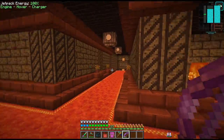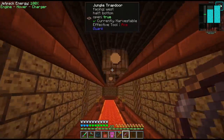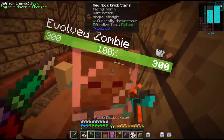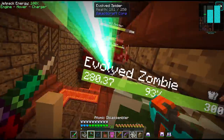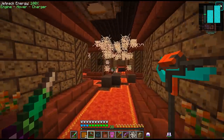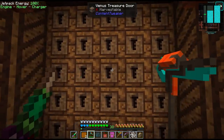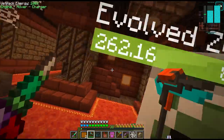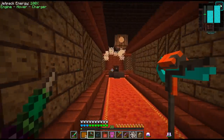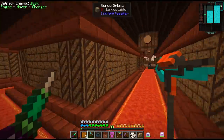Looks like we have a choice here — middle, left, or right? Let's go left. We got our first chests — let's see if we got any unique loot. This is another maze and it looks like we got a treasure door here. We do need a key for it though. All these corridors are starting to look the same — I'm already lost as well. This might take me a while.